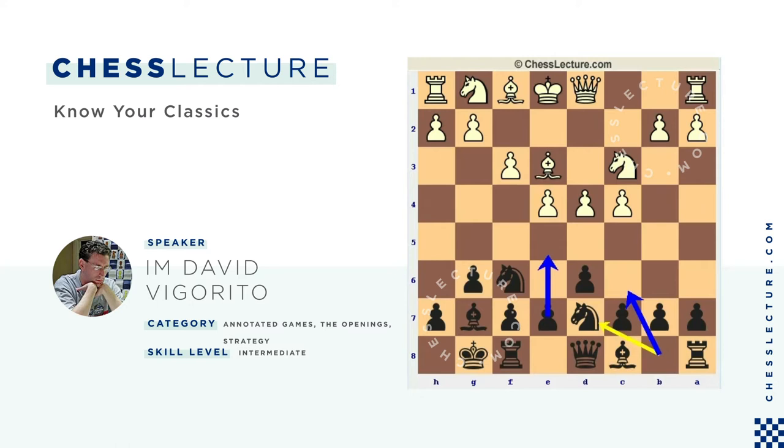Here White plays Queen D2. There are other moves possible, like Knight GE2, and even Knight H3 is a move. The point of Knight H3 is that if Black goes for a Benoni setup, it's a very good square for the Knight because it's out of the way of the Light Bishop. If it goes to E2 instead, it has to move again to C1 or G3 to make way for the Light Bishop.